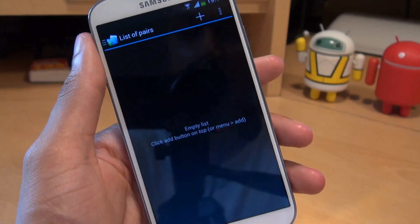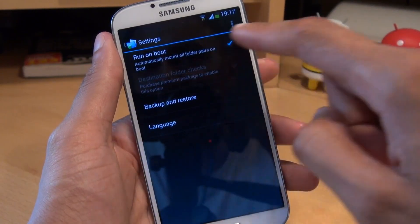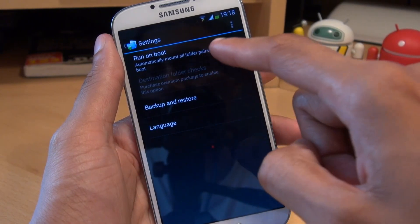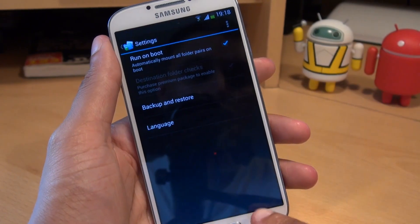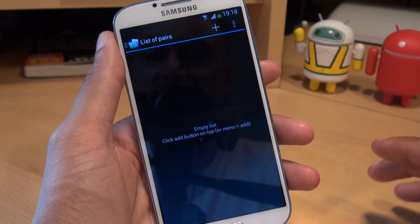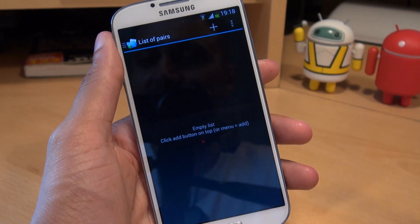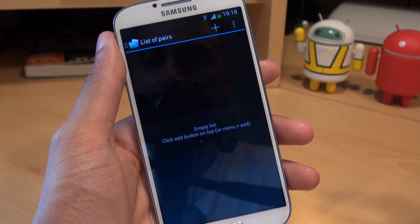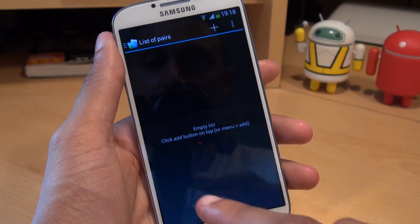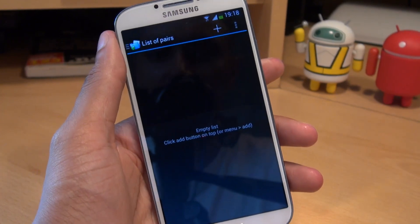I do like this application due to its simplicity. Once you're at the main menu, go to Menu, Settings, and just make sure there's a tick next to where it says 'Run on Boot' to automatically mount all folder pairs on boot. What it means by pairs is it essentially moves your data from your phone's internal storage and pairs it to a location on your microSD card — so as far as the phone is concerned, it still thinks it's on the phone's internal storage when in fact it's been paired with the location on the microSD card.